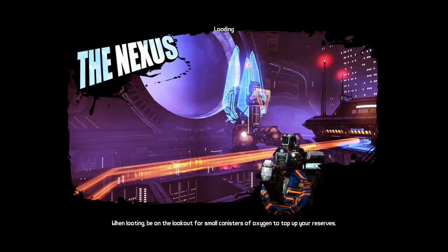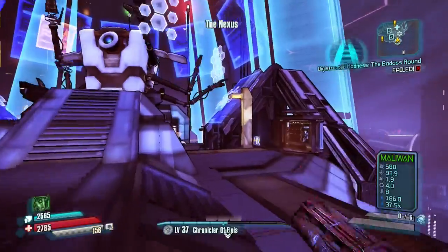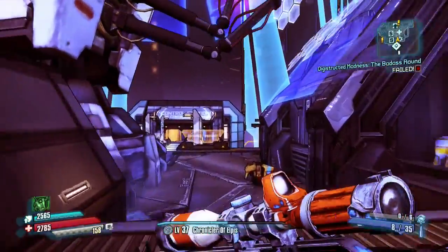Hey guys, doing an achievement guide in Borderlands: The Pre-Sequel. This one's called 'No Photos Please' — it requires you to kill 10 spy bugs before they take your photo.